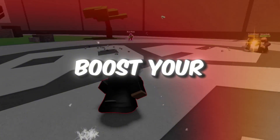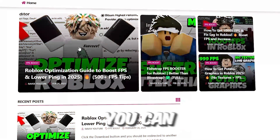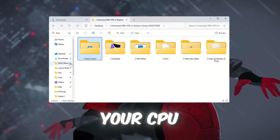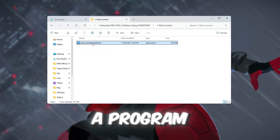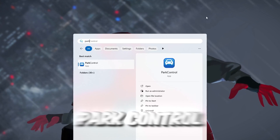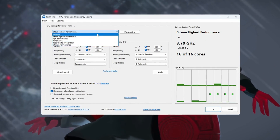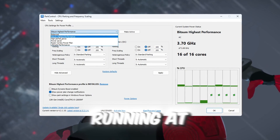Step 2: Boost your CPU power using all cores for Roblox. You can get all the files from my official website — link in the description. We'll use a program called Park Control to do this. First, download and install Park Control on your PC. Open the program once it's installed. At the top, choose the power plan called BitSum Highest Performance. This power plan keeps your CPU running at full speed.